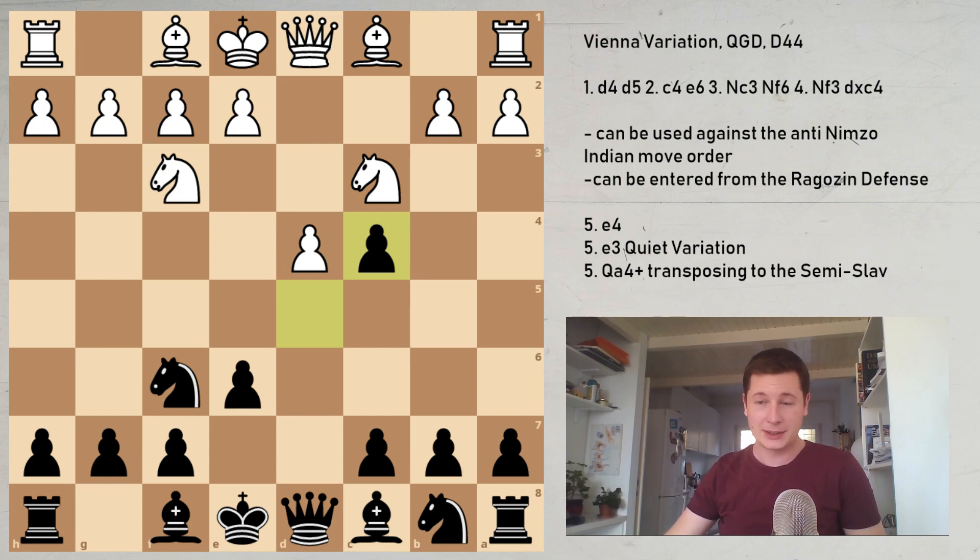Hi everyone, Stjepan here. In today's video I'm going to continue the series on the Queen's Gambit Declined with the Vienna variation. Definitely the most unsound and the riskiest way to play the Queen's Gambit, but it's fun and can lead to double-edged sharp positions in which Black has great winning chances.